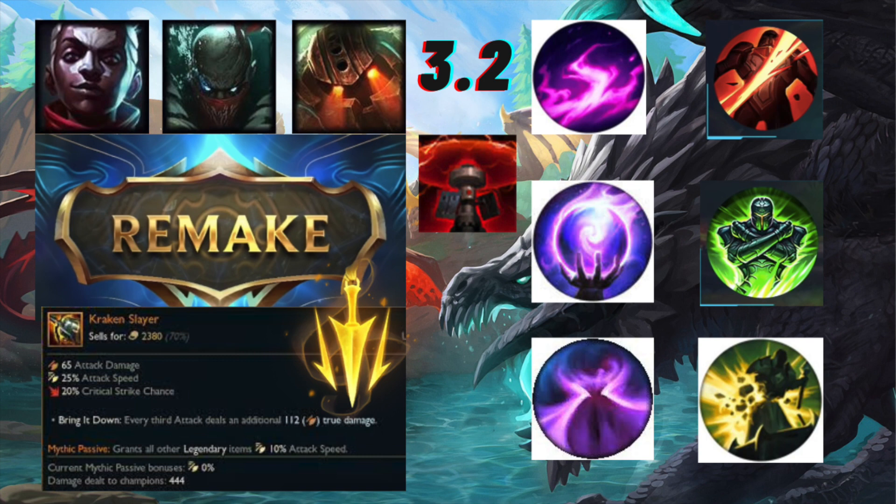There are going to be two minor runes added for Domination, Resolve, and Inspiration each. These images are taken from the leaked PC version, so the colors are going to be a bit different in Wild Rift - Scorch is going to be turned into a red color rather than purple, and Nullifying Orb is going to be turned into a green color. That's why the pictures are different colors - they're easier to take from the leaked PC version.